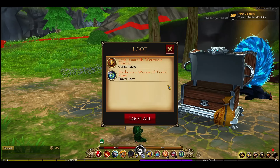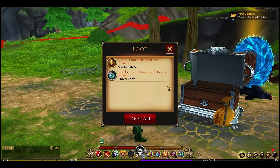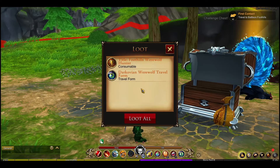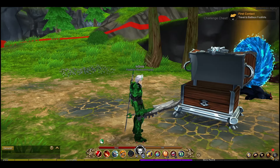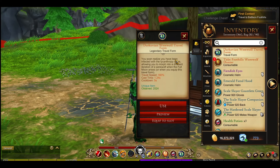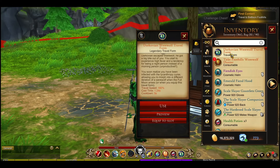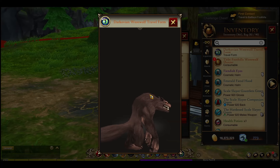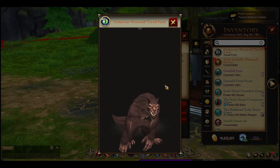Finally I got the travel form — the Werewolf travel form — and the title again. It only took me a little over ten runs total. Let's take a quick look: it's a 160 speed, I was hoping it'd be a little higher since it's a werewolf. It's a brown one, so I'm not sure if there are two different variants, because I've seen other players with black ones. I'll look into it to see if I can get a black one.